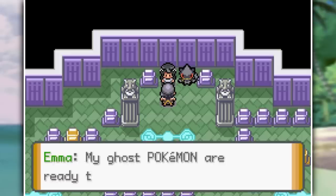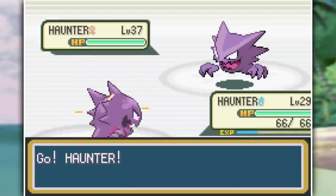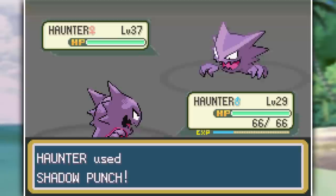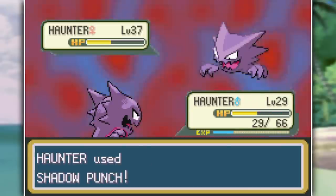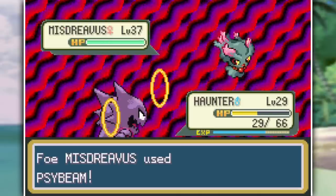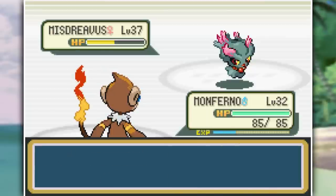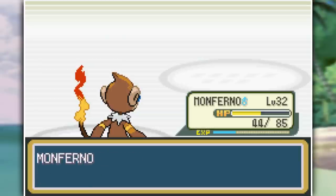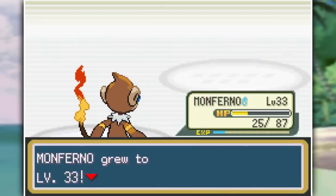Nothing happens between the second and third gym so it's time to take on Emma, the Ghost type gym leader. Haunter proves his strength immediately by taking out her Haunter — 8 levels higher — with 2 Shadow Punches, though Shadow Punch on Haunter isn't great since the physical/special split made it physical. We get taken out the turn after by a Signal Beam from Misdreavus. Taillow and Pidgeotto bring Misdreavus to red health but she heals up and takes both out, so our Monferno, our ace in the hole, comes in and Flamewheels Misdreavus out of here. Her last Pokemon Banette uses Curse but it doesn't matter — that's 3 gym badges acquired.